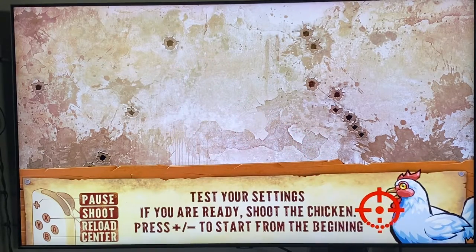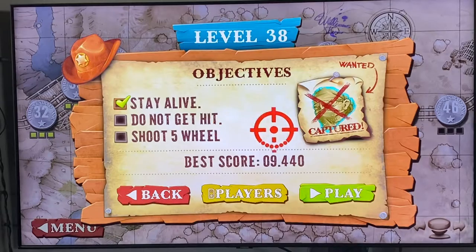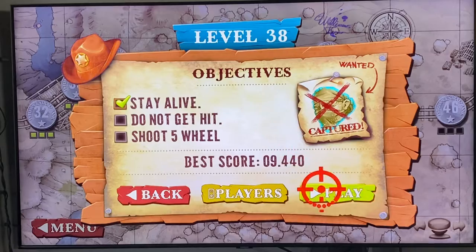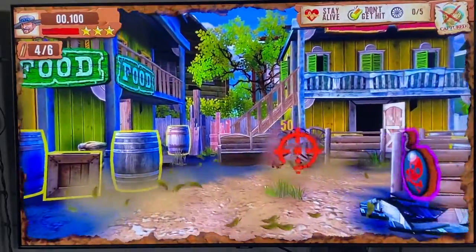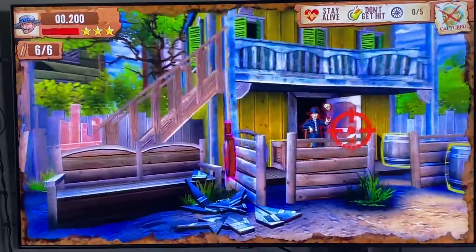Still a lot to deal with in this game, but we'll get a little gameplay here for you guys. If you're not aware, this game takes a little getting used to. Every time you hit the reload button it re-centers your cursor — as you can see. On this level the objective is: don't get hit and shoot five wagon wheels and just stay alive.